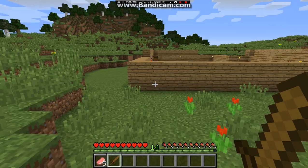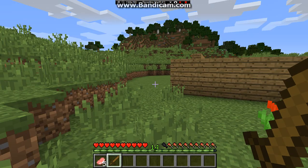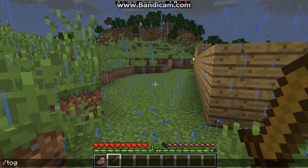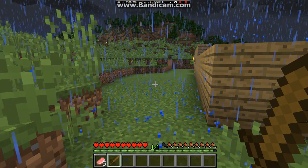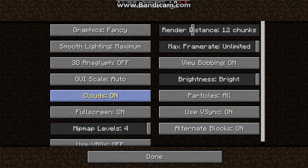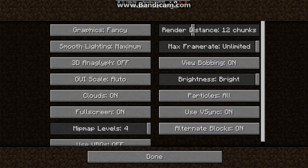So I hope this video helps. Let's get started. You want to press Escape, press Options, and then Video Settings — this is where most of your issues will be fixed. So for Graphics, set it to Fast.